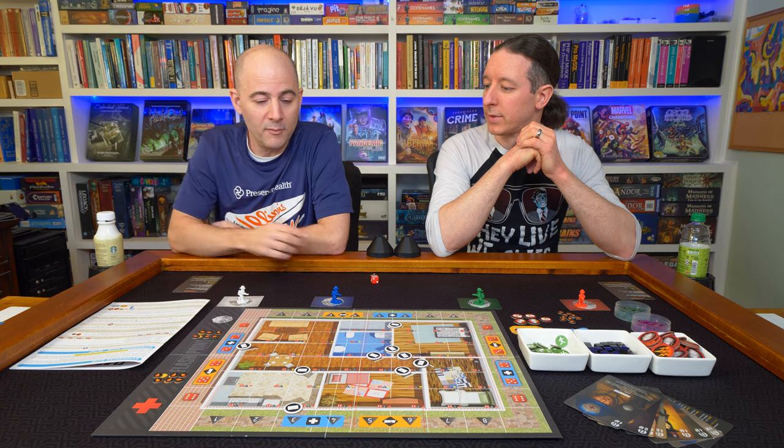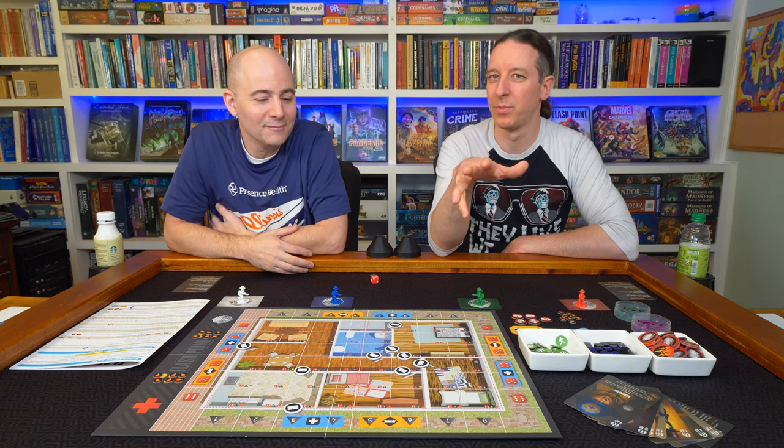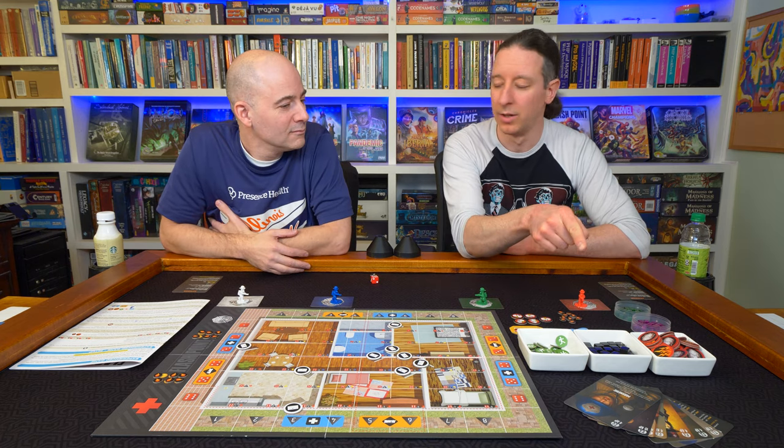In the base game there are two structures. This is the second time for both of us playing this game — I owned it, got rid of it, and now we own it again. We'll play the base game for this playthrough, but there's a good chance you'll see us playing through the rest of the maps sporadically on the channel. We have all the expansions. We are playing with a couple of expansion characters: the structural engineer, the dog, and the veteran.